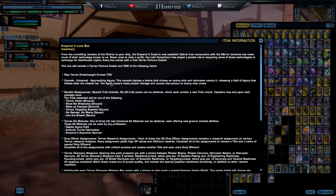There is going to be a universal console called the Approaching Agony. This console deploys a device that chases the enemy ship and detonates near it, releasing a field of agony that follows after the closest foe. The agonizing hazard deals phaser damage and causes disruption to enemy ship crew.